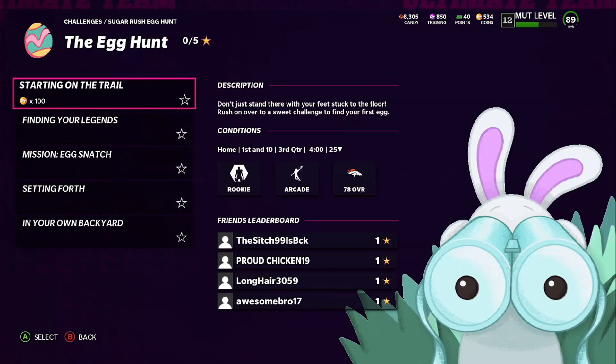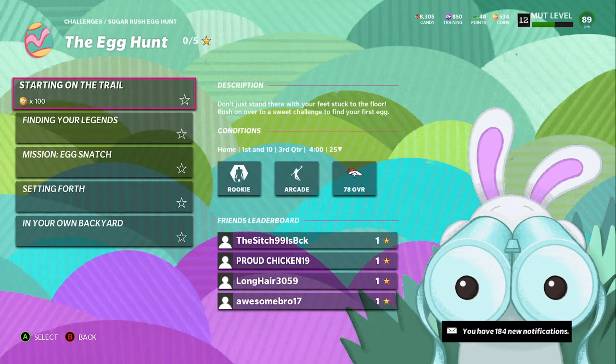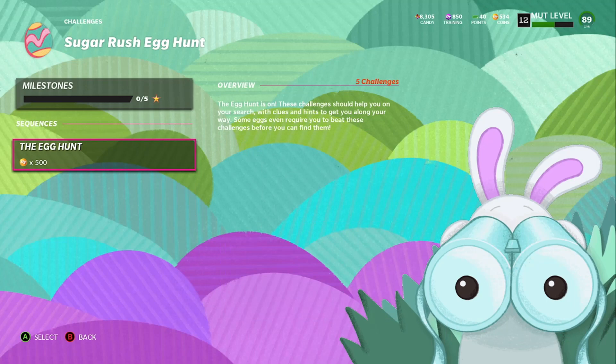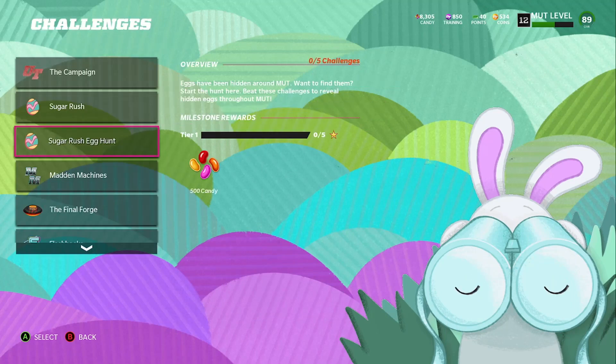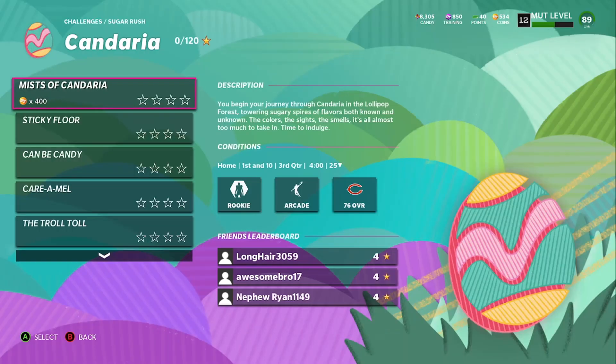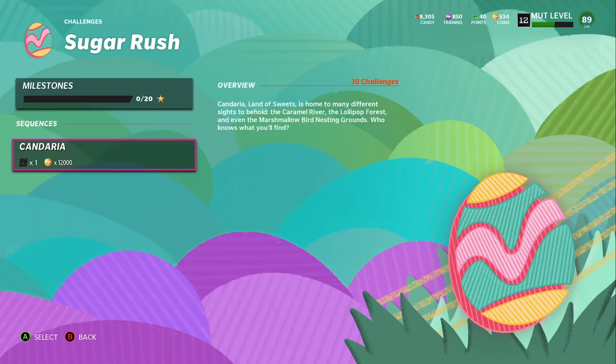The first thing you gotta do is play all the solos. If you read this first comment it says 'Don't stand there with your feet stuck in the floor, rush over to the sweet challenge to find your first egg.' You gotta play all the solos. Once you play all the solos, the first egg is going to be in the Egg Rush solo right here. If you go to Sugar Rush, click on it, this solo right here — Sticky Floor — that's where you find it. Highlight this, put a little note in your phone. Play the solos; the first egg is in Sticky Floor.